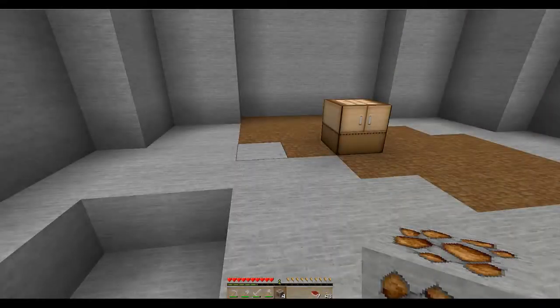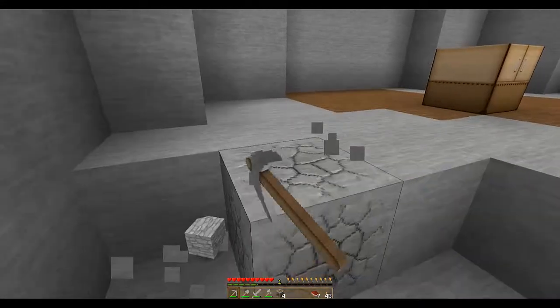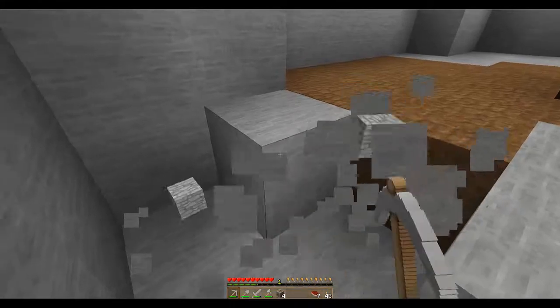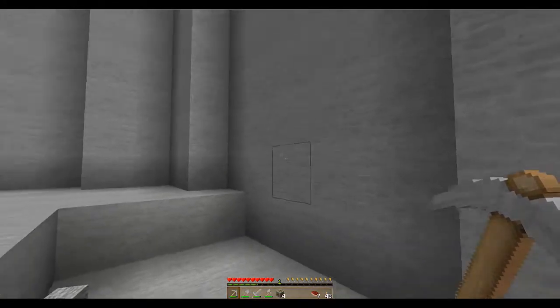One thing we are going to do on both of these bases is to clear out the floor and replace that with cobble as well, just so it matches with the rest of the flooring we're putting in. The plan is to go up about every fourth level and put in a new floor, which should line up basically every time we come across one of these areas.